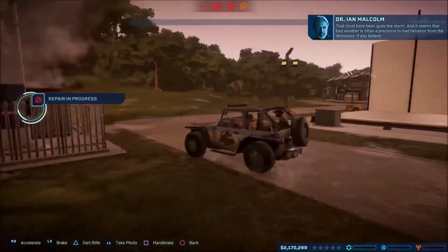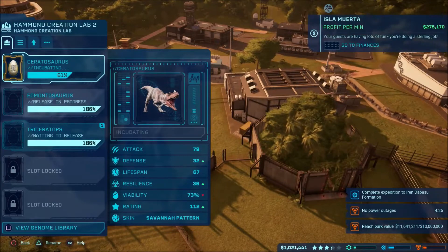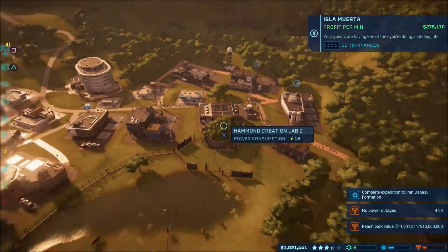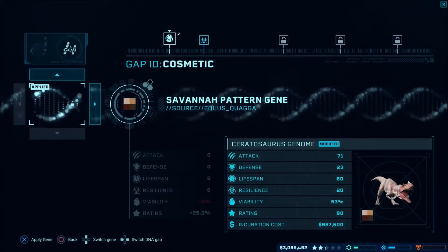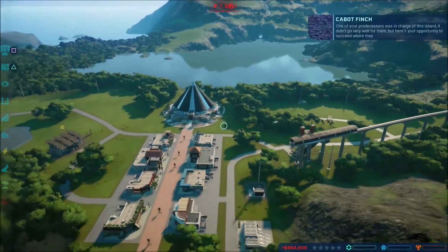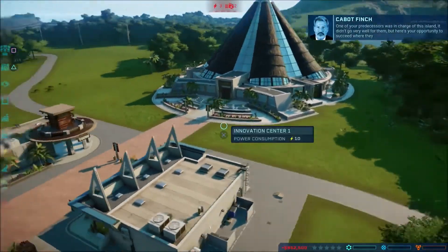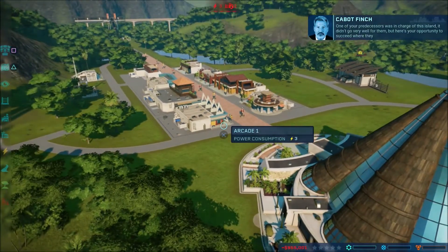As you unlock new areas, you're free to revisit your old islands and use their resources to unlock new buildings or mutations to alter your dinosaurs before you hatch them. Your unlocks and fossils carry from island to island — it isn't constantly starting over, which I appreciate. The only thing that doesn't carry over is your cash, but you're able to send out teams from other islands and save the fossils they find to sell on your new island if you're really hurting for cash.